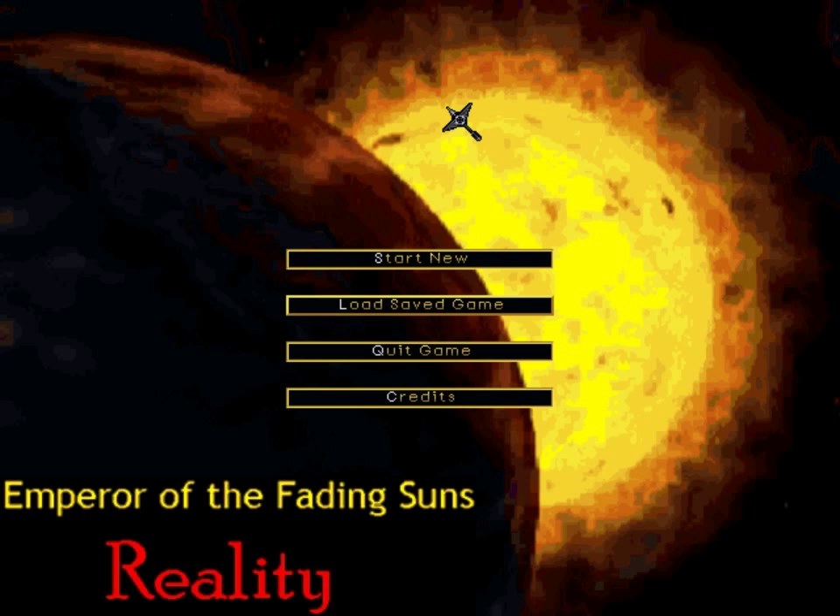Hello and welcome to a brand new Let's Play. I'm your host Imperialis, and today we're going to be taking a look at something completely different. This is a game called Emperor of the Fading Suns. It's an older game — it was published in either 1996 or 1997 — developed and published by a company called Holistic Design.